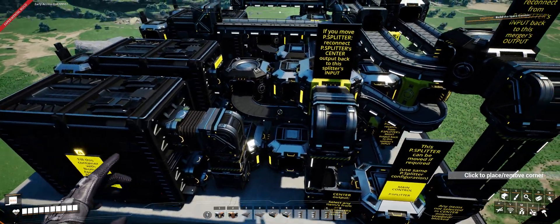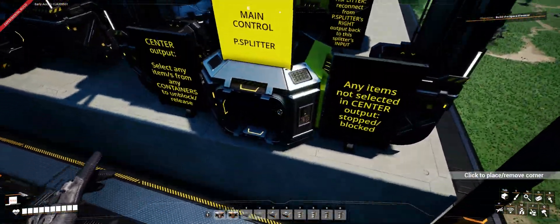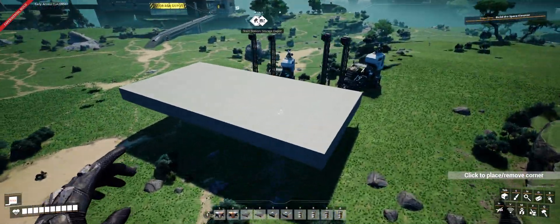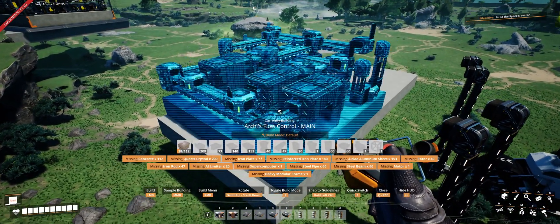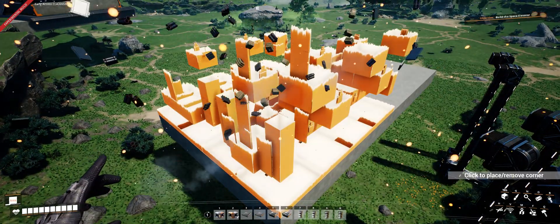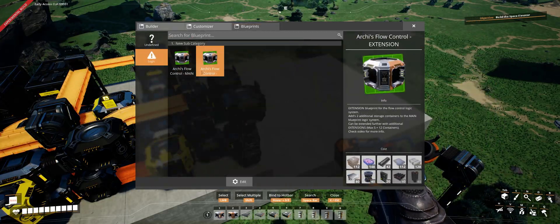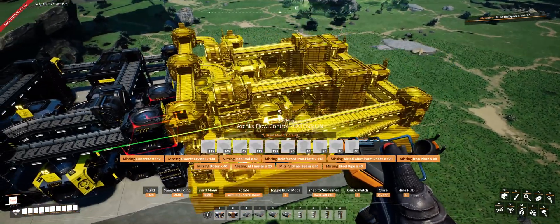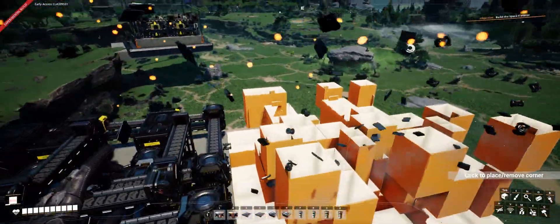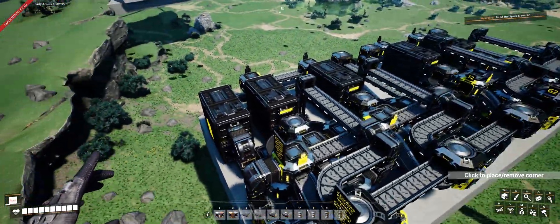For every item and container you use with this system, you need to put roughly 100 biomass into this container - I've put a little note of that at the front. The biomass is what I'm using to block and manipulate the flow in these two containers, which you then control from this programmable splitter. I've also done another blueprint which is an extension for that system. For every extension you add, it basically adds two more containers, so you can increase the items you can control from the programmable splitter by two each time.